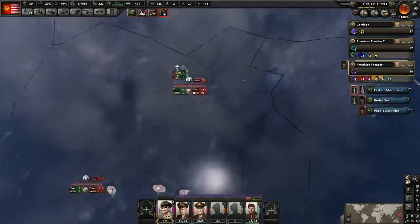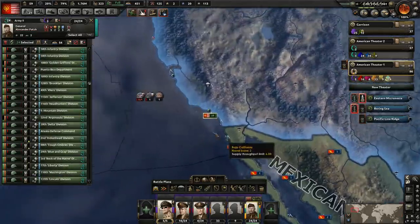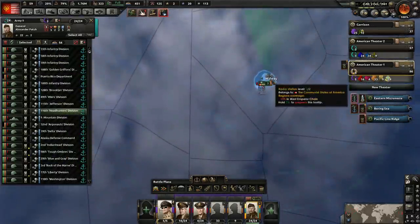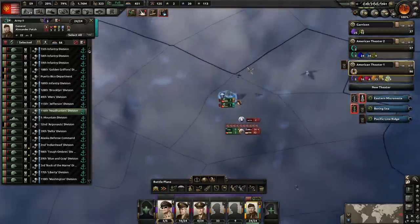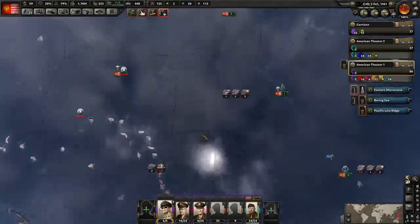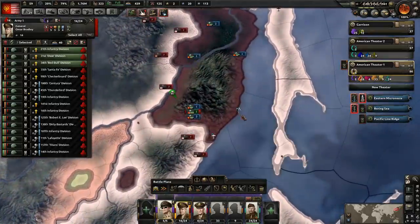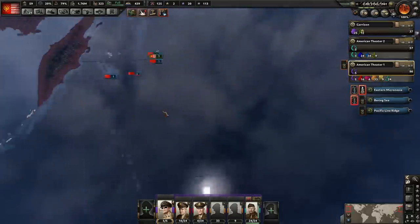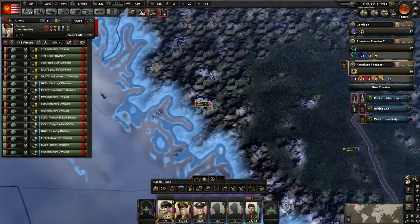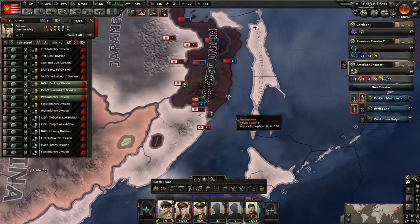Because I am going to launch a naval invasion from here. We do need another division here though. So let's go ahead and do that now — move one more division. Anything but the mountain troops, since mountain troops are a lot worse than I thought they were. No, not Midway — Wake Island. Hopefully they make it. So we'll launch an invasion there into these islands here, just slowly eliminating all the bases the Japanese have to operate out of there.